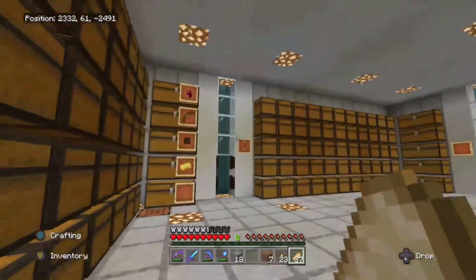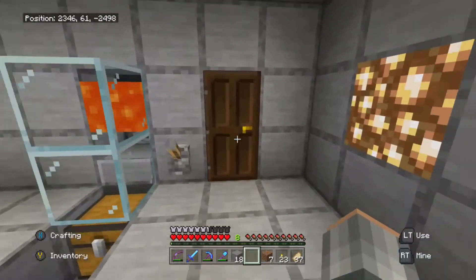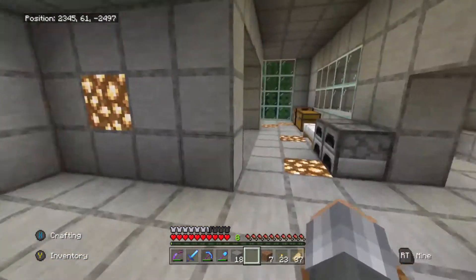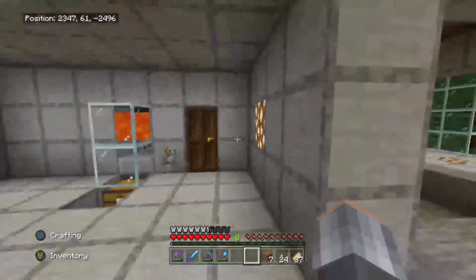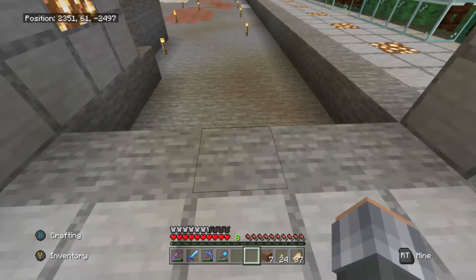I don't remember what I came over here for, but I'm going to drop off these feathers. There we go. And then we can get in to access the dispenser and all is good. So that brings us to project number two for today, and that is a nano farm — or micro farm, depending on who you ask — that should just fit in this area.